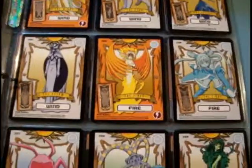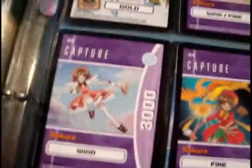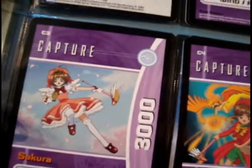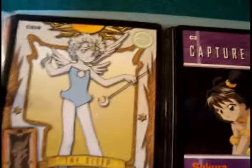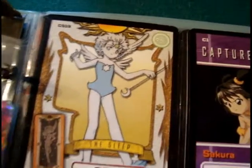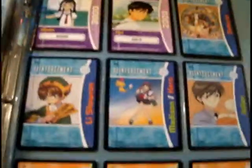Here I also collected some Card Captors trading cards — from Wizards of the Coast, if you can believe that. I got one booster pack. Blue means common, green means uncommon, and purple means rare. Did I ever use these? No. But I love the anime so I had to get it anyway.